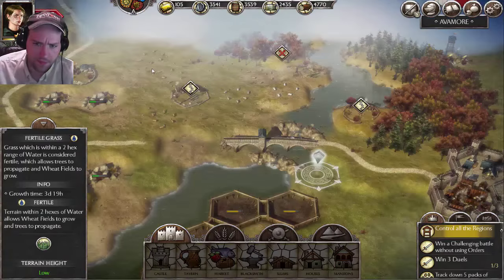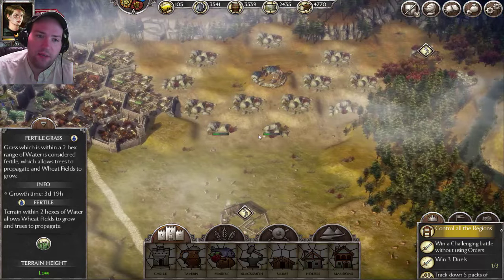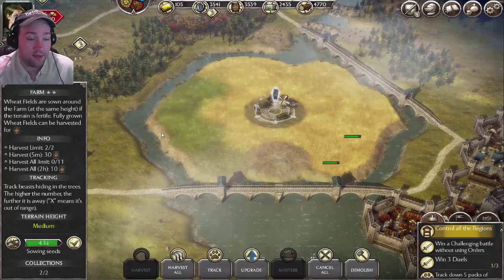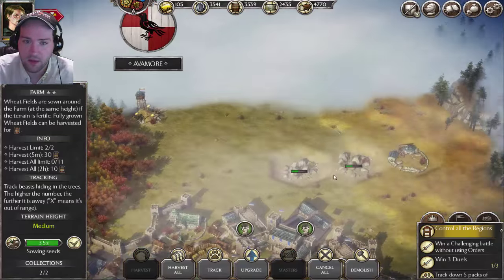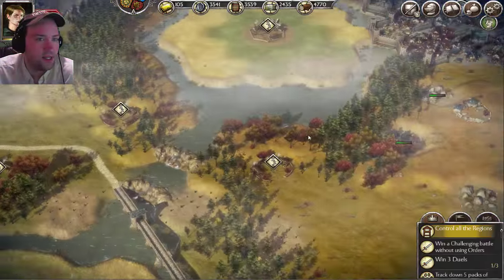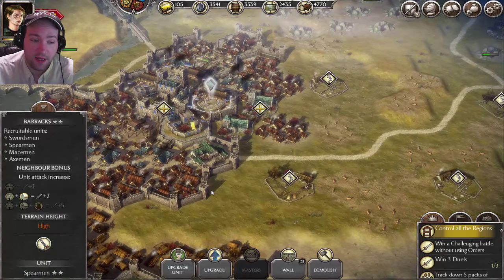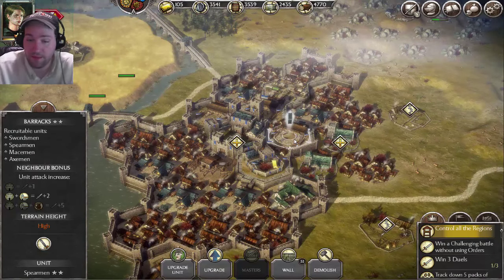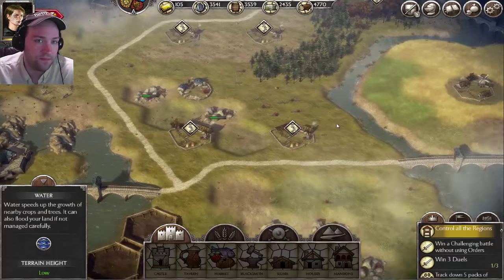That's how you do your wheat farm. Wheat farms are important — it's important to make sure you have as much as you can harvest at one time. Otherwise you won't be able to meet the demands of lords wanting a tribute to open up other areas. You won't be able to tribute and you won't be able to upgrade your barracks. I need to upgrade these barracks because that's where my spearmen are, and spearmen are actually really strong if you know how to use them.